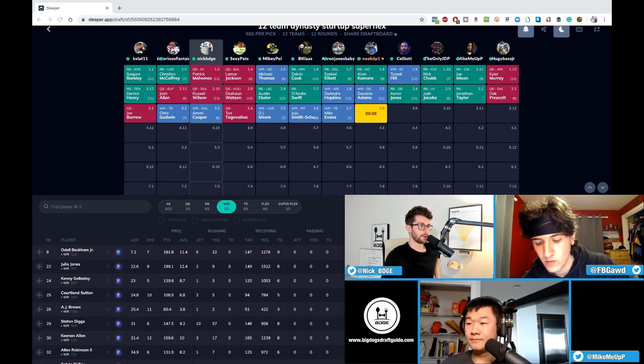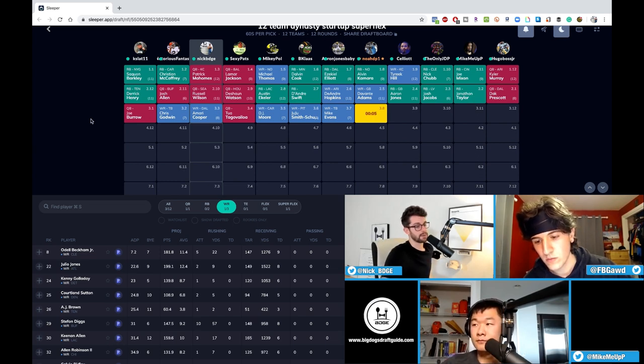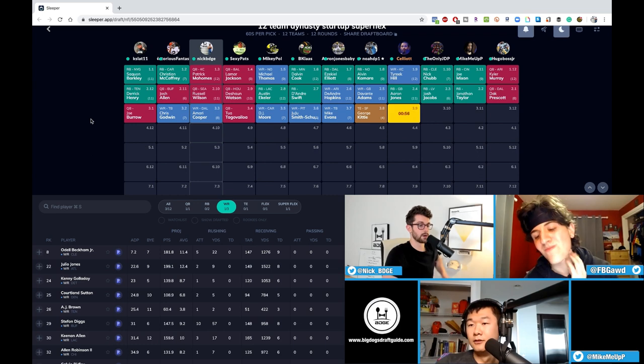Our rankings are in the draft guide. We have Jonathan Taylor at number 14 overall in dynasty startup rankings — which is exactly the 202 where you took him — and Deandre Swift right behind him at 15. The third rookie running back we have coming off is Cam Akers way down at 29. Those things will change drastically over the next month. Full rankings are at bigdogsdraftguide.com/mkf, available now and updating throughout the offseason.